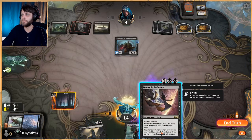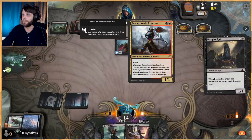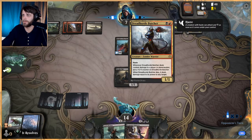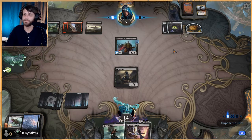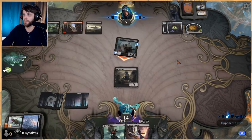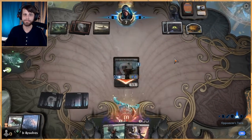Wait — what did I miss something there? It deals two damage. Oh no — oh, it had death touch! I'm dumb, that's fine. I was very confused as to why it died. Of course it has death touch, that makes a lot of sense. So we forced them to do it, which makes sense. It's Call of the Death Dweller — it's a very good card but not one that I usually play with.